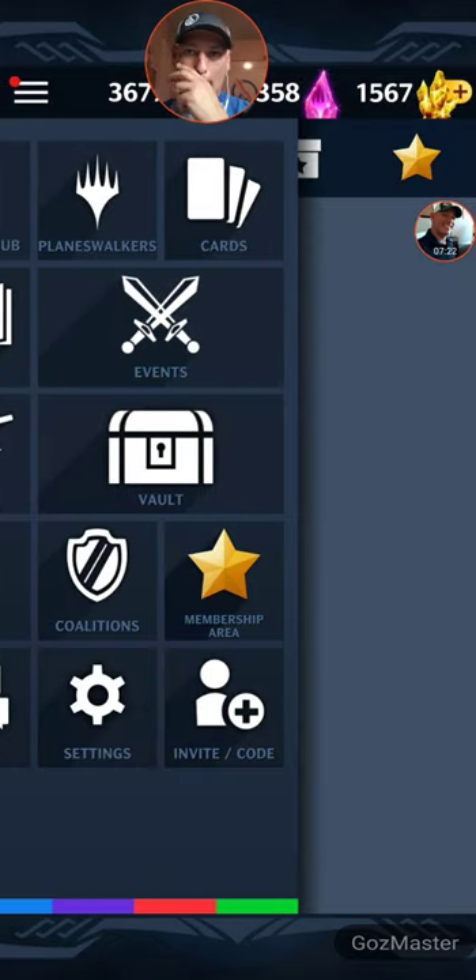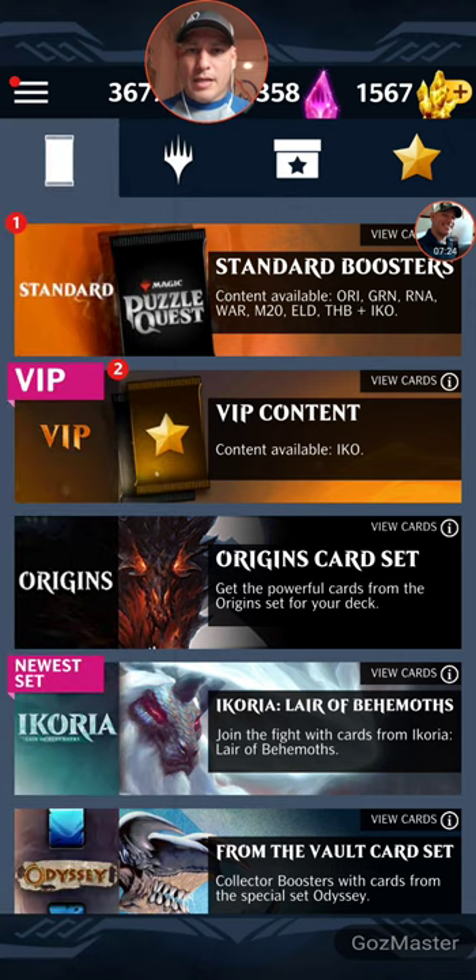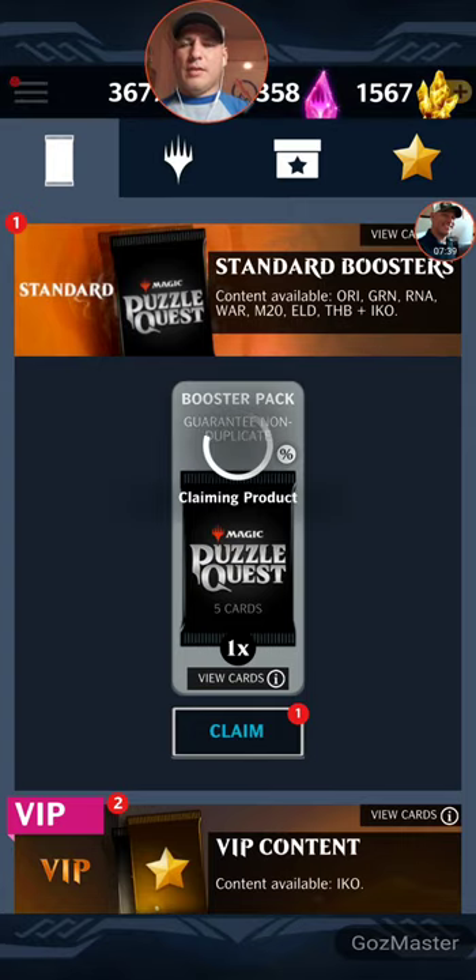All right, so that said, let's go back to the vault and start looking at some VIP content. What do I want to open first — the standard booster first, and then the VIP content from Ikoria? Yeah, because then if we get rares out of Ikoria from the standard set, that gives us a better chance at that pull.